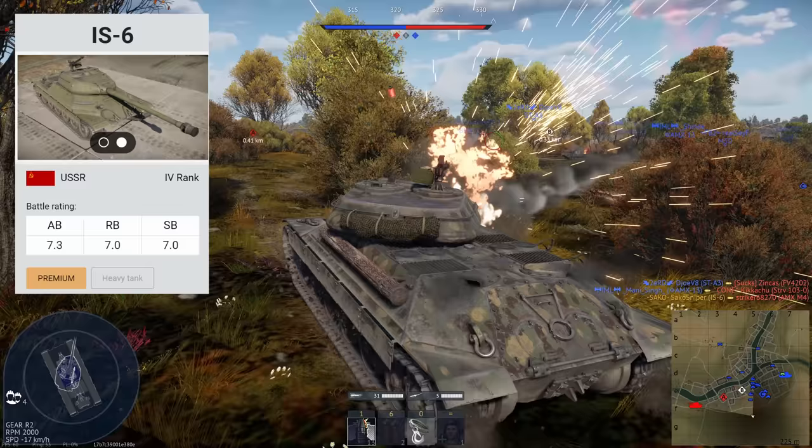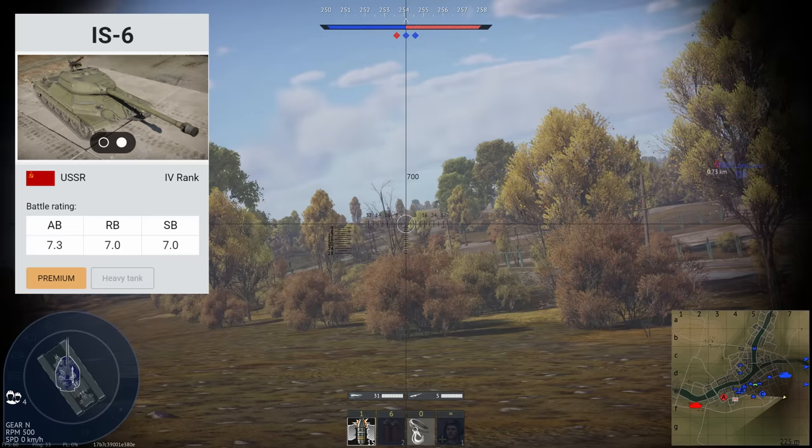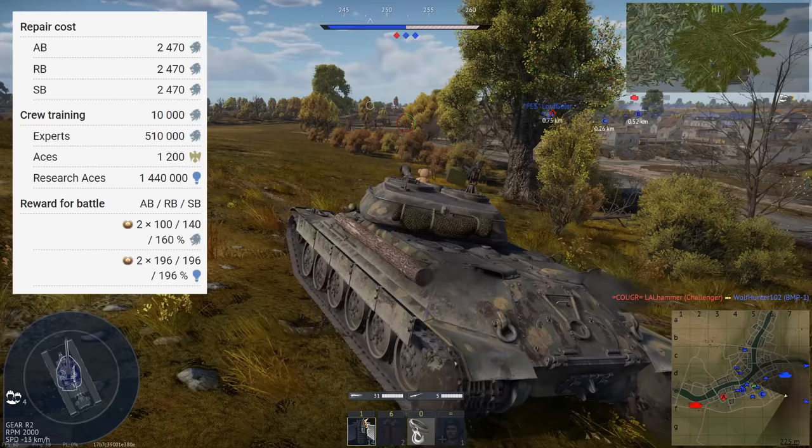The IS-6 is a Soviet premium tank in the 4th rank. It's also battle rating 7.3 for arcade battles and 7.0 for realistic and simulator modes. Being a premium, I believe it costs you $50, and you also get 1,000 Golden Eagles and 7 days of premium time. Being a premium, to put this vehicle in your line-up, it'll only cost you 10,000 Silver Lions.